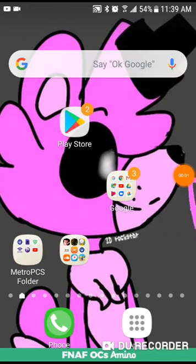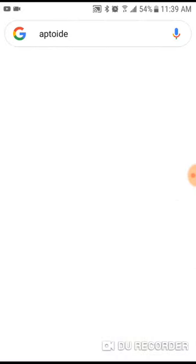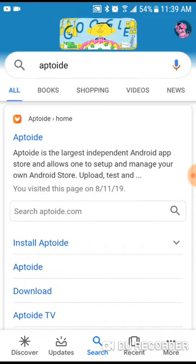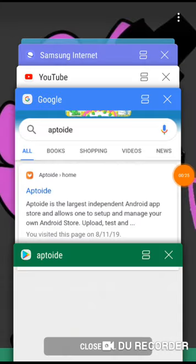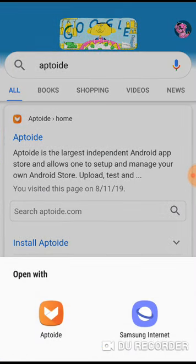I'm gonna show you guys how to download all those apps. First, you look up OptiPie — wait, never mind. You have to go to the Play Store. Wait, so you can't look it up on the Play Store? I get it, so you have to go to Google and search OptiPie.